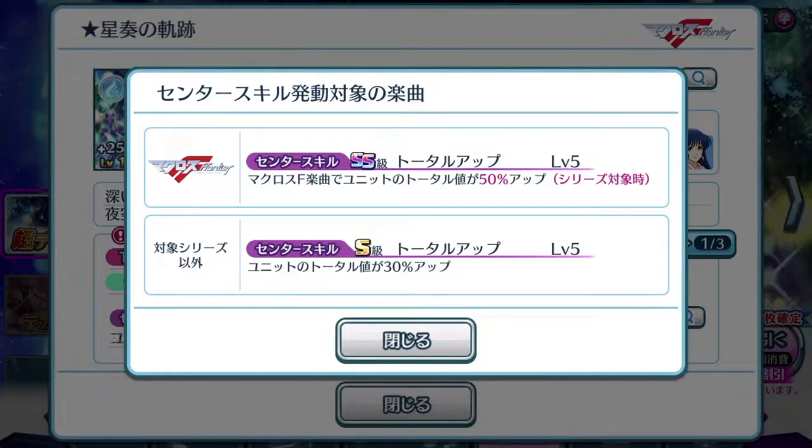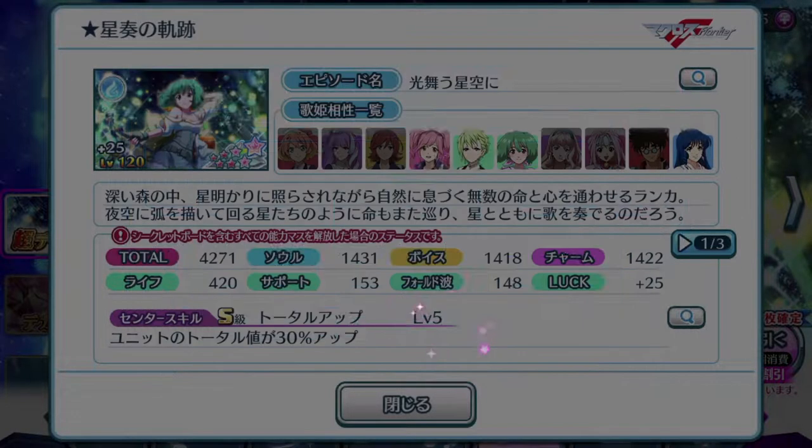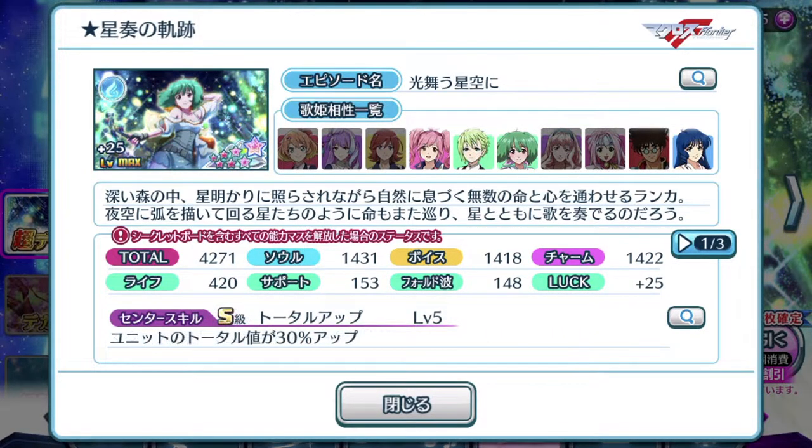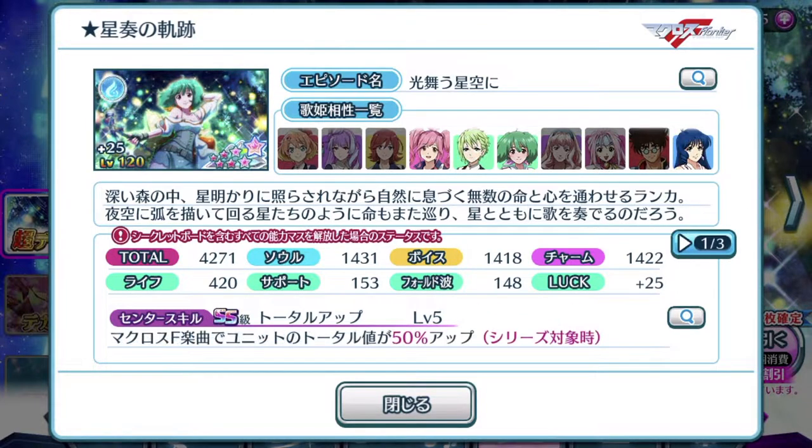Once again, it is not the best center skill out there. I mean, there are 6-star episode plates that have a better percentage than a 7-star in terms of center skill. But that's okay. 30% is pretty low considering there is an S rank and it's a 7-star episode plate if you use it on a different series of songs other than Macross Frontier. But it's still a very powerful episode plate considering its total score is 4,000 and more.